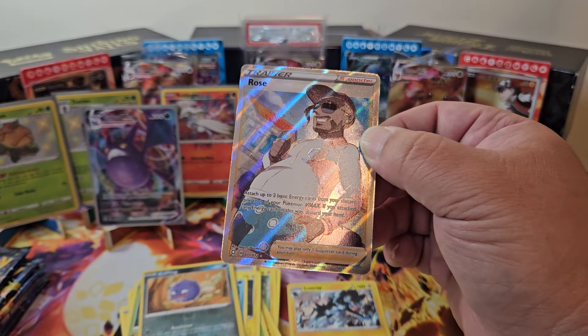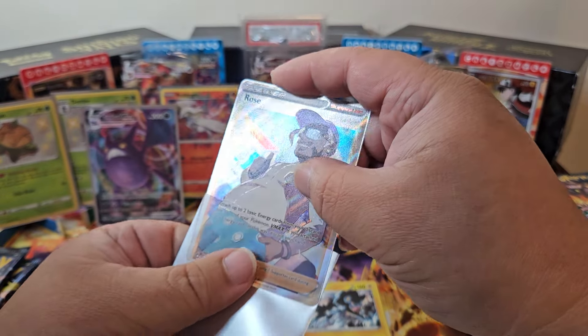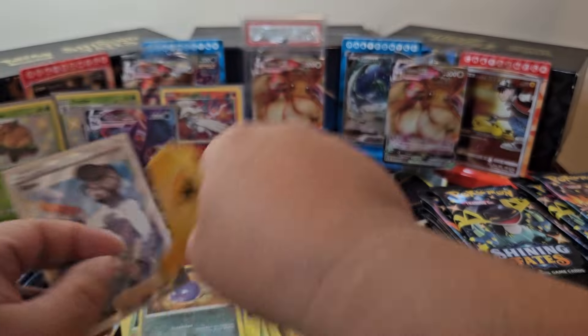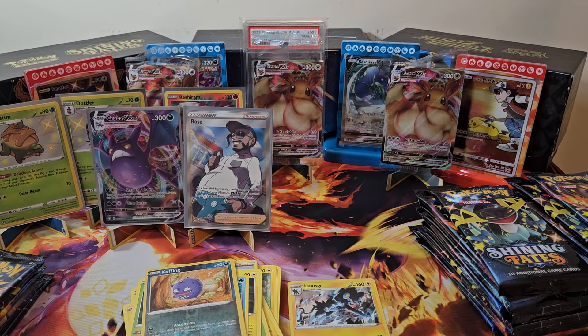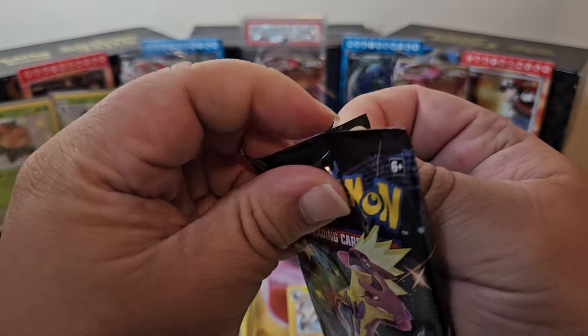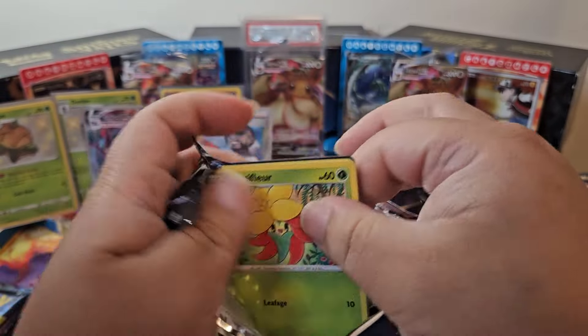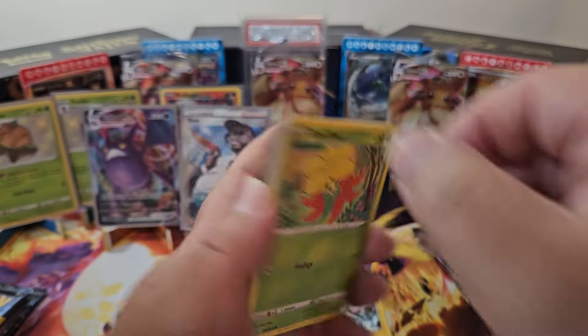This first box is pretty stacked. So we've gotten a Full Art Trainer, a VMAX card, an Amazing Rare, and two Baby Shinies — that's pretty good. Also, he got me three ETBs of Shining Fates and then four ETBs of Crown Zenith. Look out for that video coming up soon. I'm probably going to do another three of them together and then maybe have one ETB with another video.